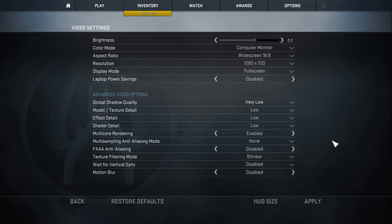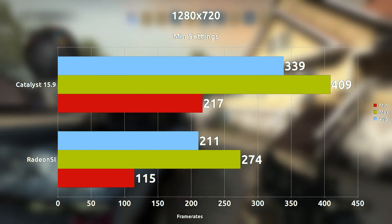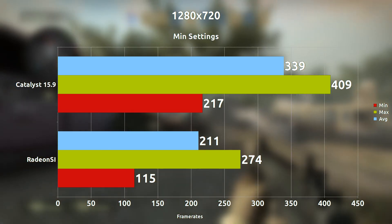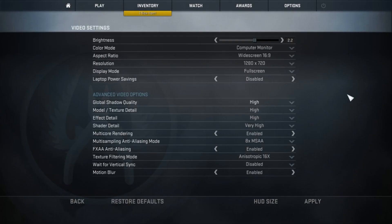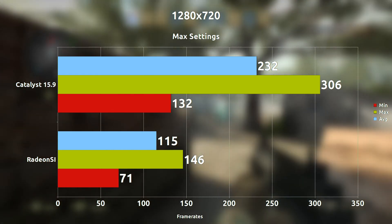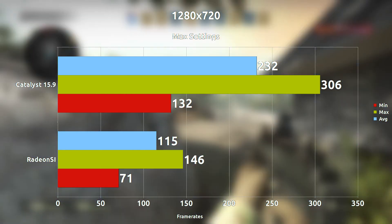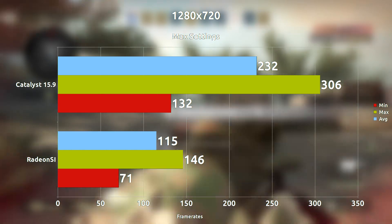Starting off at 720p minimum settings, on average we are seeing a 128 frames per second difference with Catalyst 15.9 leading over Radeon SI. Maxing everything out at 720p, we are now seeing about 117 frames per second difference, once again with Catalyst leading out upon Radeon SI — pretty big differences here.